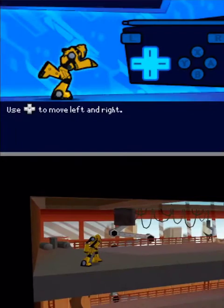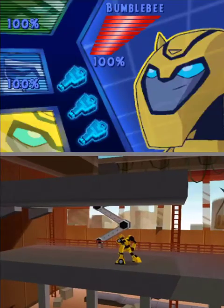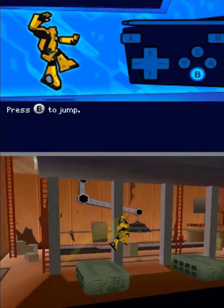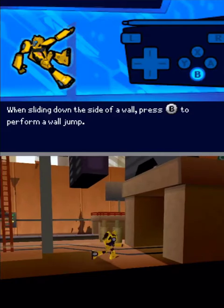Use the control pad to move left and right. Press the B button to jump. When sliding down the side of a wall, press the B button to perform a wall jump.